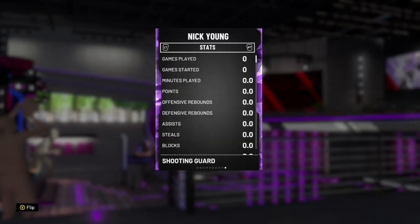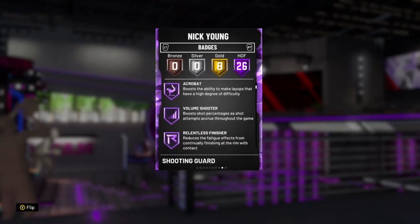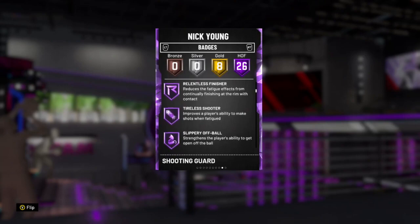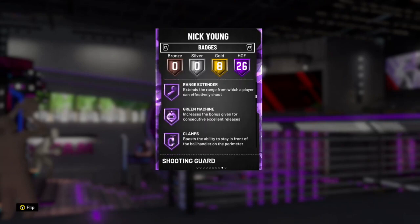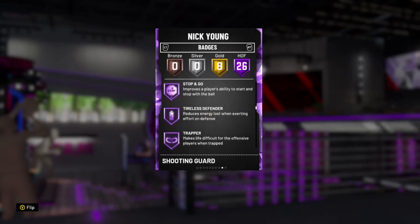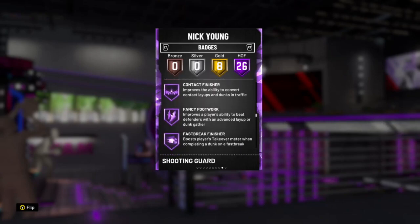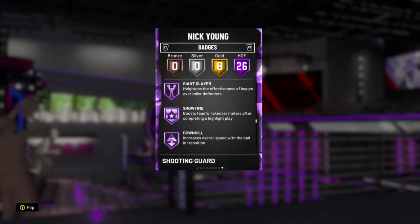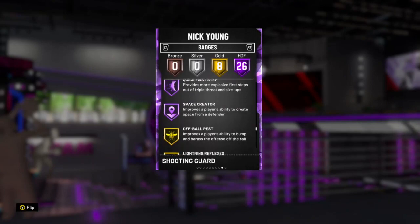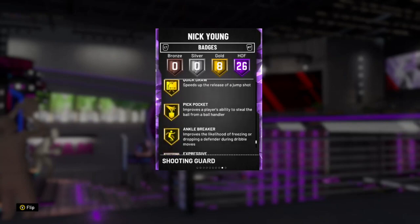It's in with this Nick Young — 6'7 shooting guard/small forward with 8 gold badges and 26 Hall of Fame badges. He has Hall of Fame catch and shoot, difficult shots, acrobat, volume shooter, relentless finisher, tireless shooter, slippery off ball, range extender, green machine, clamps, flexible release, dead eye, tight handles, stop and go, tireless defender, trapper, consistent finisher, contact finisher, fancy footwork, fast break finisher, giant slayer, showtime, downhill, handles for days, quick first step, space creator. And on gold he has off ball pass, lightning reflexes, interior intimidator, interceptor, pick dodger, quick draw, pick pocket, and ankle breaker.